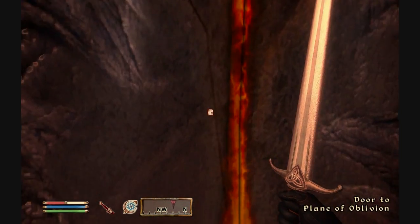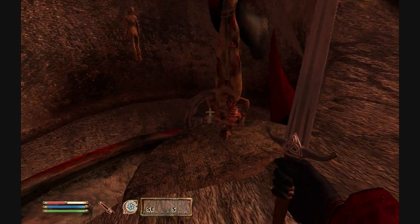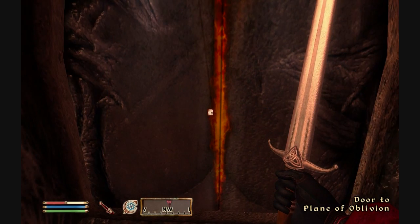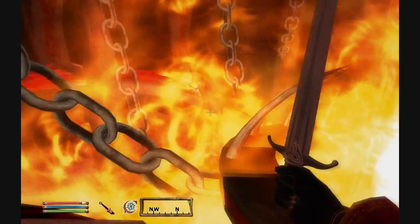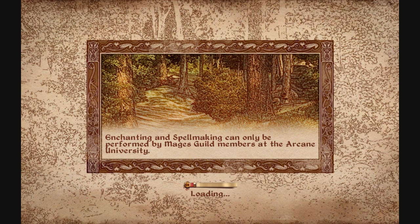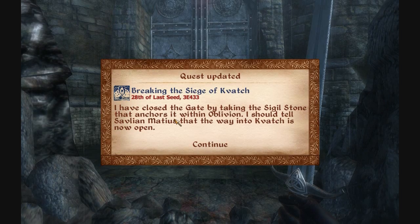For those of you who are not familiar with the game, the Elder Scrolls 4 Oblivion was first released in 2006. It's what I would call a single-player role-playing game. The main story is basically about you trying to stop a cult that plans to open the gates to a realm called Oblivion, which is the realm we're in right now.